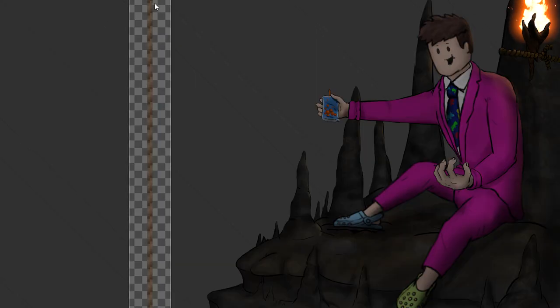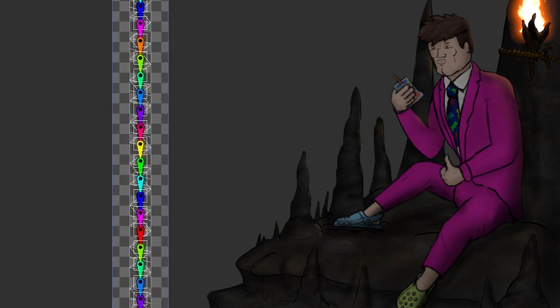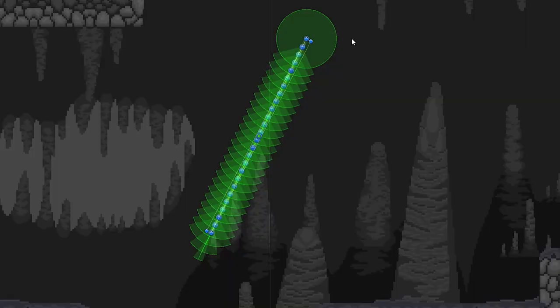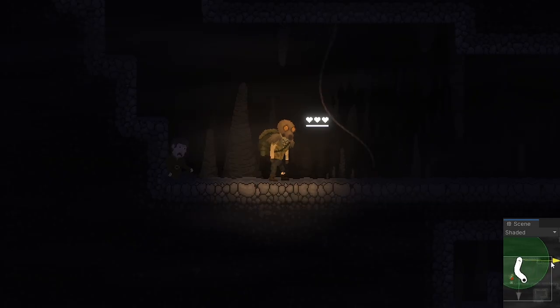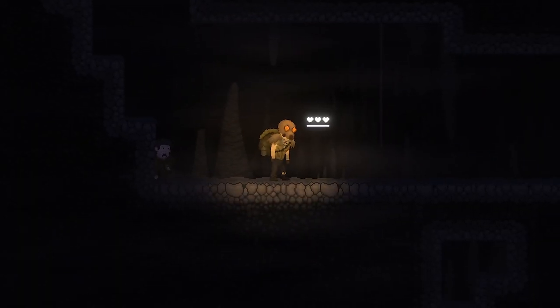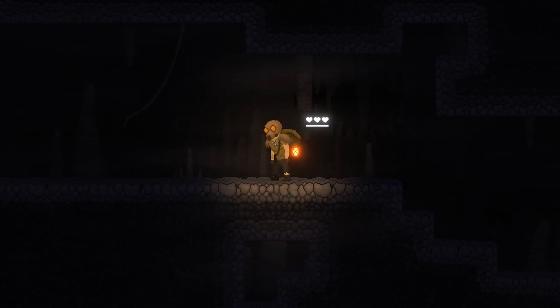So I opened Photoshop, drew a rope, threw it in Unity, and added hinges to the object, allowing me to basically rotate multiple parts of the object based on physics. If there are only three hinges the effect kind of sucks, but if there are enough you get this pretty neat rope-looking effect. By telling the hinge joints how far they can each rotate, and adding a collider, it functions well and looks pretty decent.